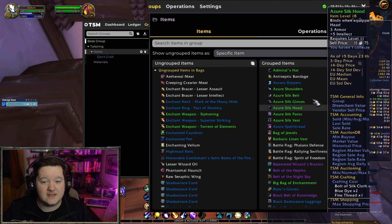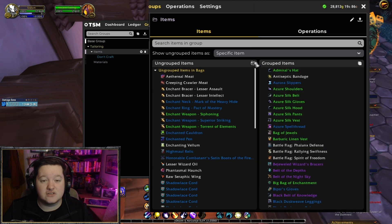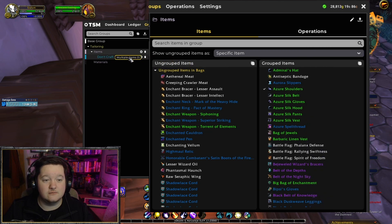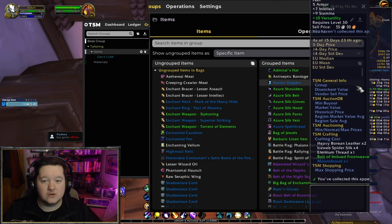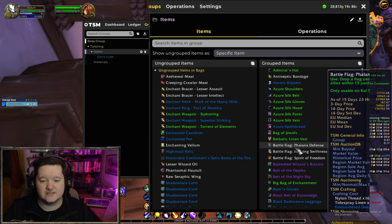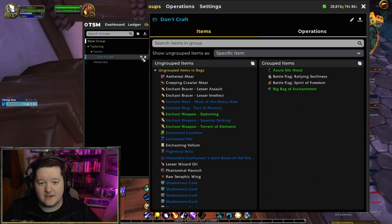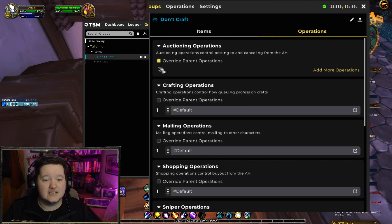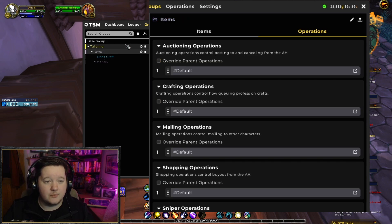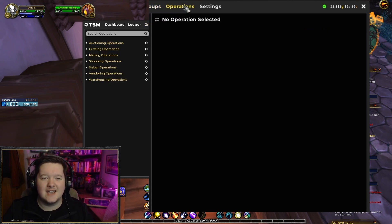For example, these shoulders here — I can remove them and put them into 'Don't Craft'. I can drag and drop items straight into whichever group I want. Once you've decided what to put in 'Don't Craft', go to that group's operations and untick all the boxes — you don't want any of those items being crafted or posted on the auction house at all.